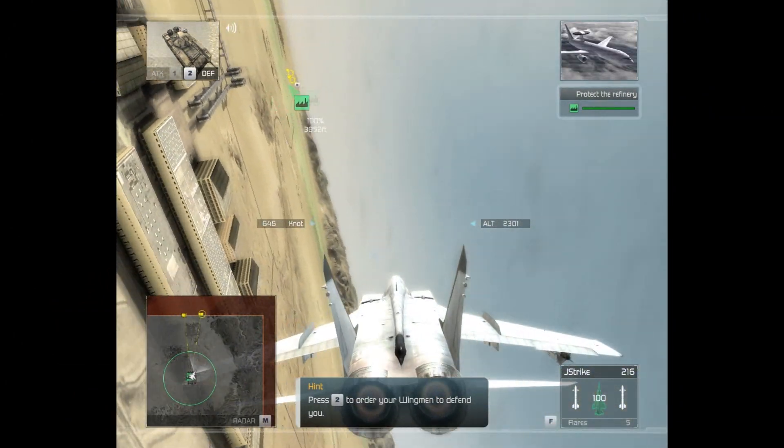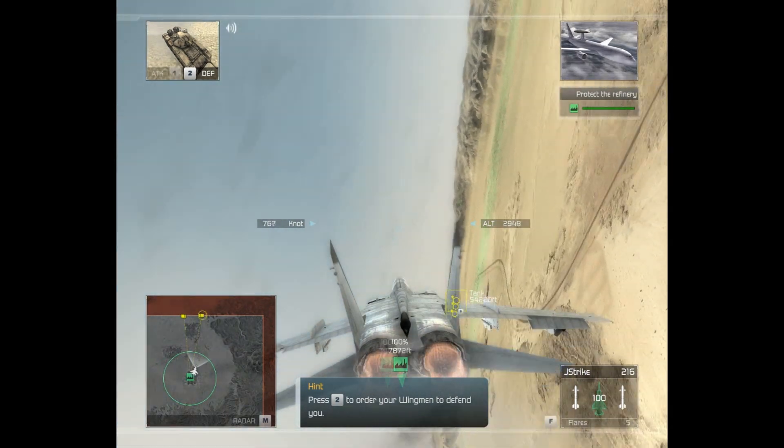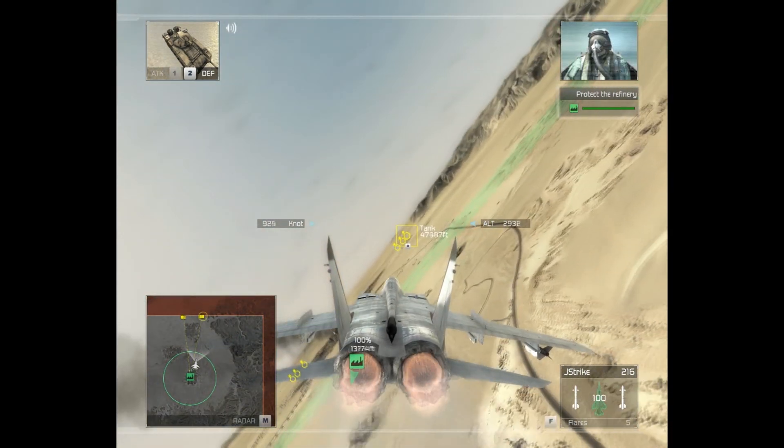Heads up, people. We've got hostile ground forces approaching the Al-Hudun facility from a 1-8-0. Looks like they're trying to establish a perimeter and force their way in. Copy, command. Shut them down.